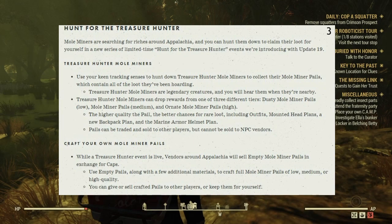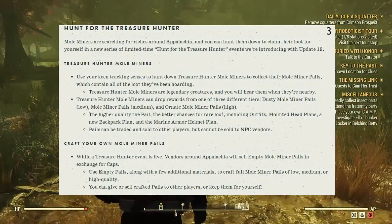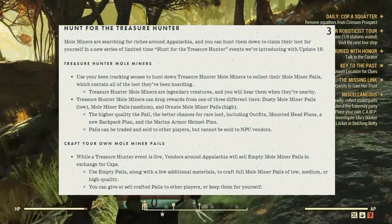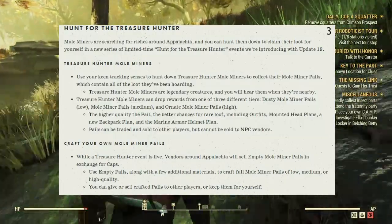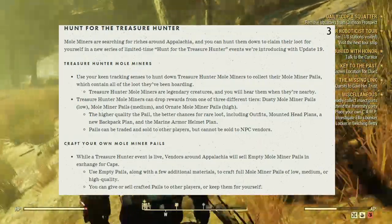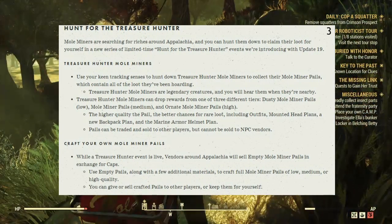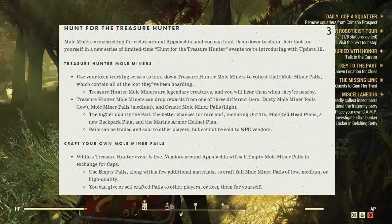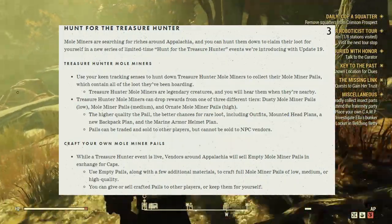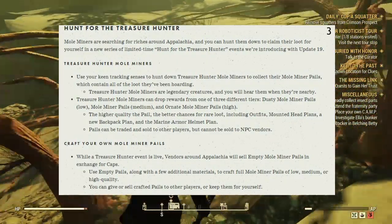Next up, we have Hunt for the Treasure Hunter. Mole Miners are searching for riches around Appalachia, and you can hunt them down to claim their loot for yourself in a new series of limited-time Hunt for the Treasure Hunter events introduced with Update 19. You use your keen tracking senses to hunt down Treasure Hunter Mole Miners to collect their Mole Miner Pails, which contain all of the loot they've been hoarding.